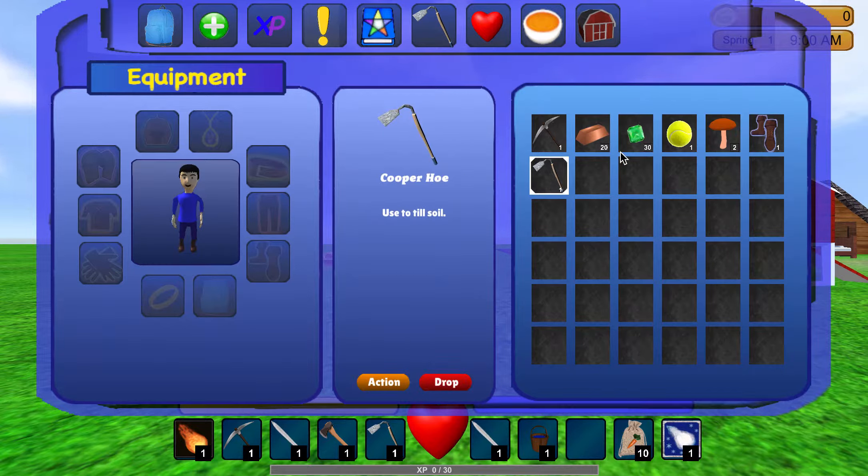For this week, I started working on certain buttons that get activated whenever a specific item is selected. For example, when a pickaxe is selected, the action button and the drop button are active. The action button would move the item to the action bars, and drop would drop the item as a separate game object onto the ground.